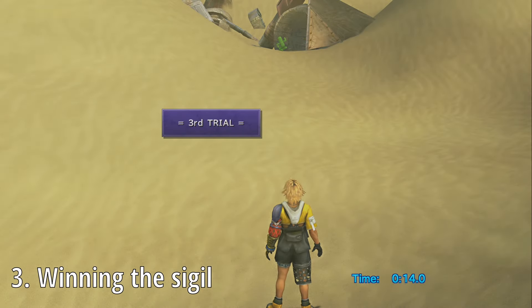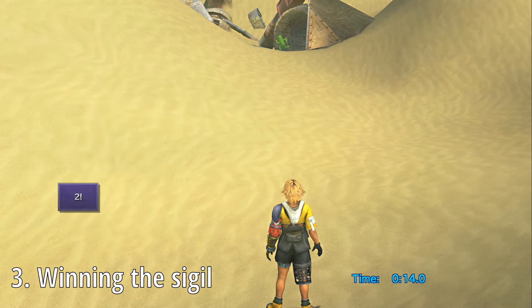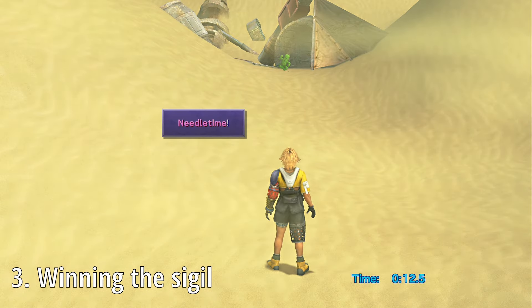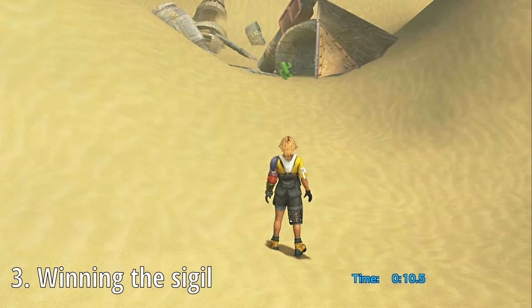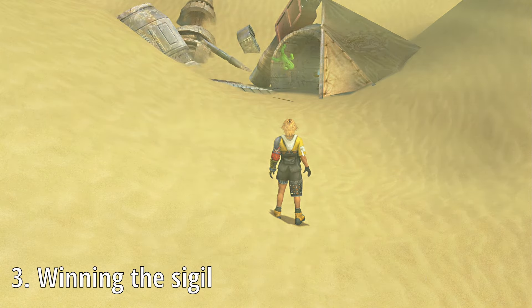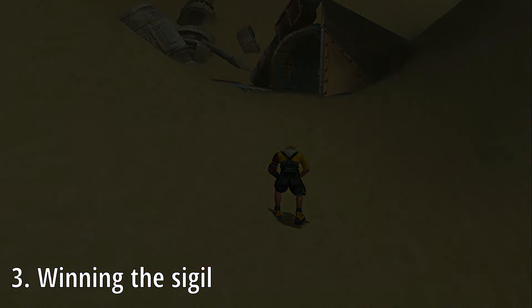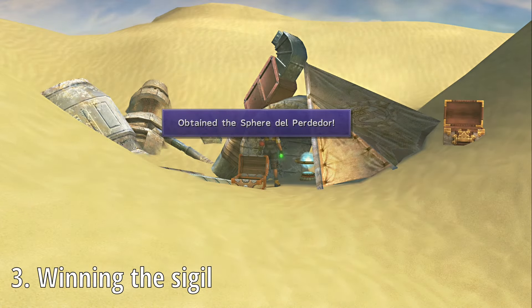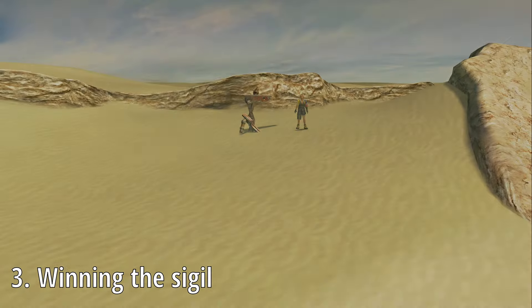If you fail to catch the Cactuar after your three attempts, you'll still receive a sphere — but instead of the unique named sphere, you'll get a Sphere del Perdidor, literally a loser sphere, which you can place in the Cactuar stone instead. You don't actually need to win any of the individual Cactuar challenges to retrieve the Mercury Sigil; you'll only need to find the Cactuars after receiving the corresponding riddle. The named spheres affect the other prizes you win at the end of the minigame.